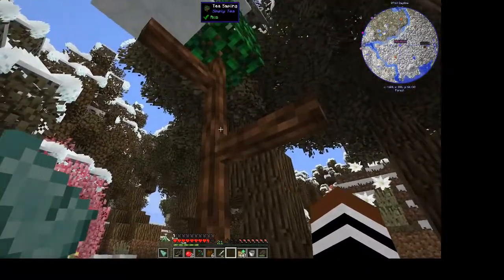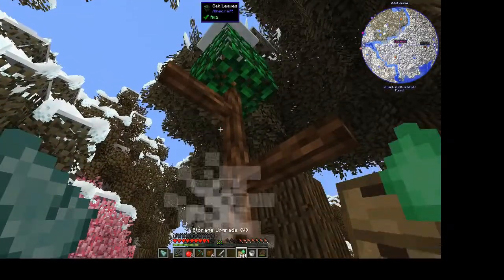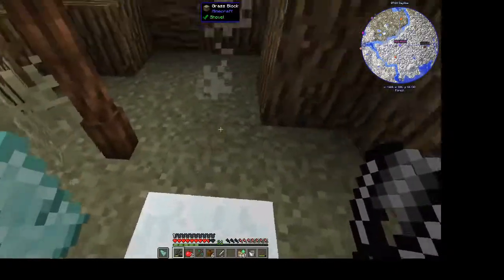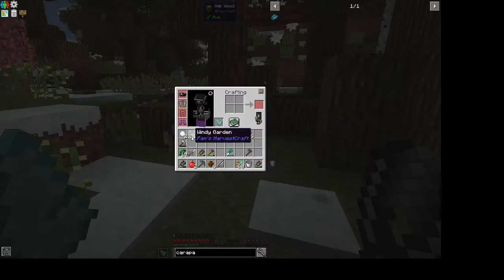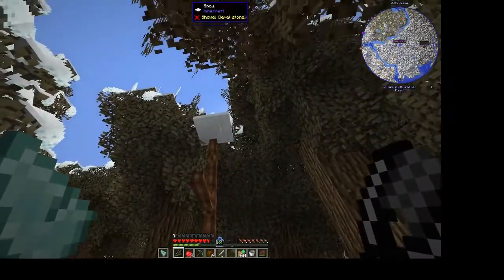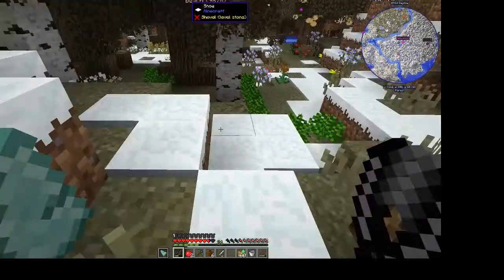This is the tea sapling and it has boxy leaves like this. If you shear it, then you get tea leaves — and you also get a chance to get a tea sapling. I've probably taken it out already but I did get a tea sapling from it. I'll leave it and keep coming back to it. I didn't look to see if there were any more — that was the first one I found.